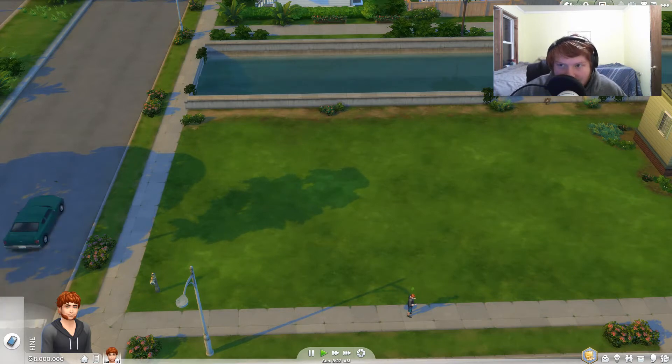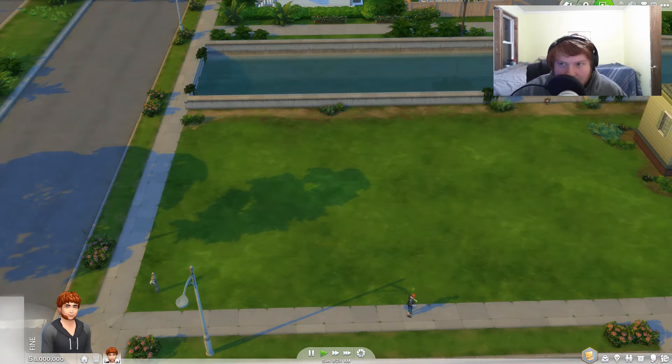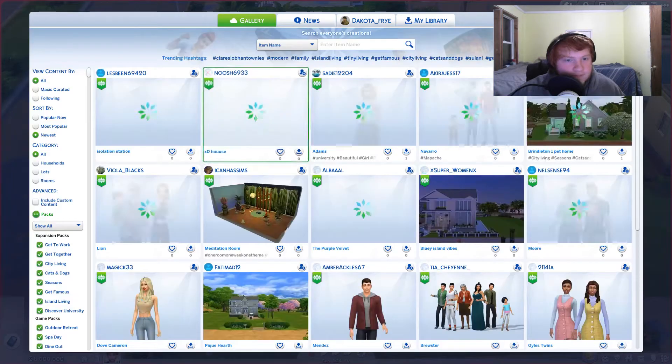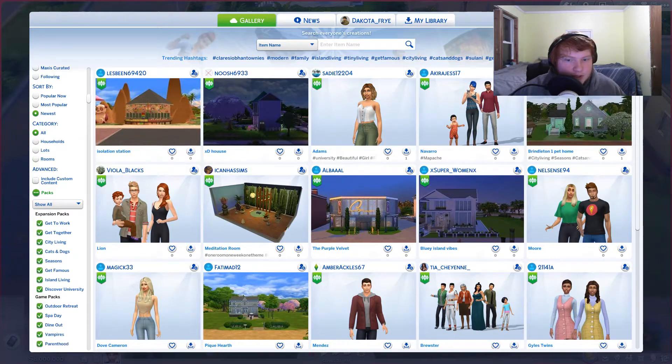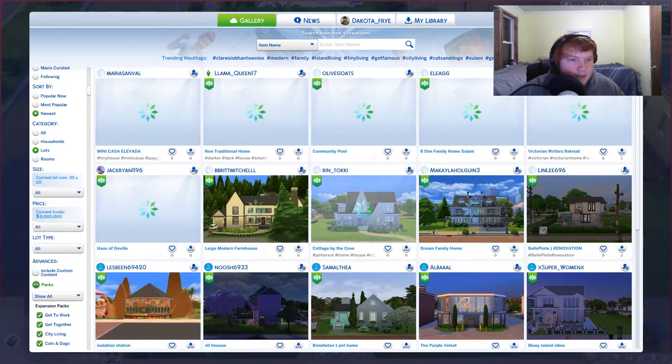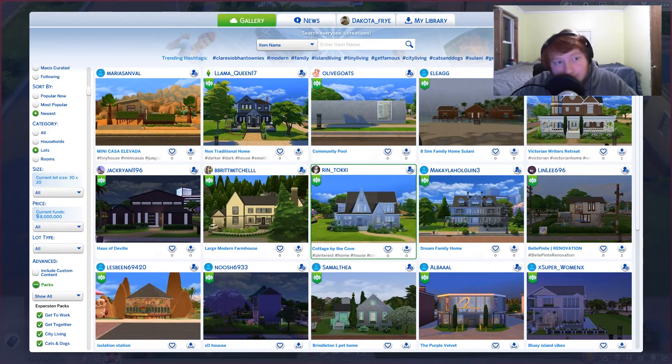I might just go into the gallery and see if I can find a good house. You might see me do that right now — you can see me pick the house I want. But if it gets too long I'll just stop. I am not a great creator so I'm just gonna try to find a good house to live in. I'll just pause here while I look.